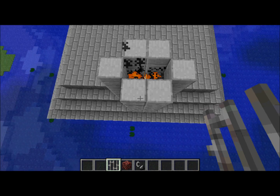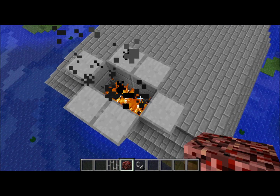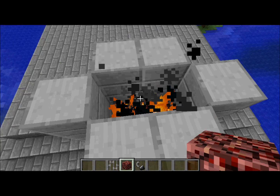You basically make this kind of shape on top, or whatever shape. You could have a smaller fireplace — cover that up, take these two away, move this over one, and you have a smaller one.